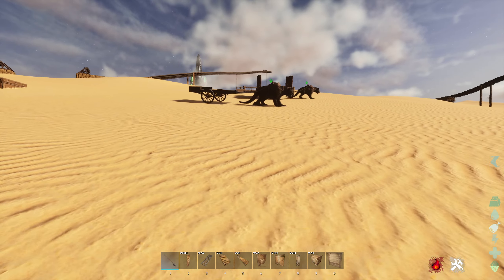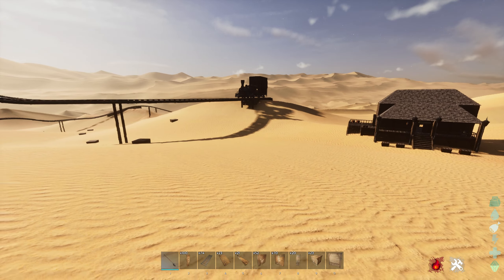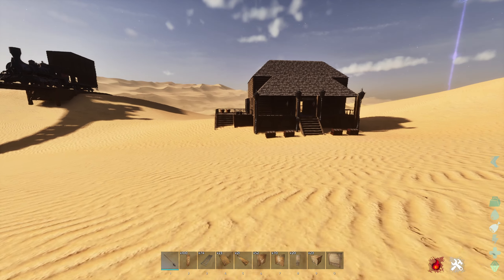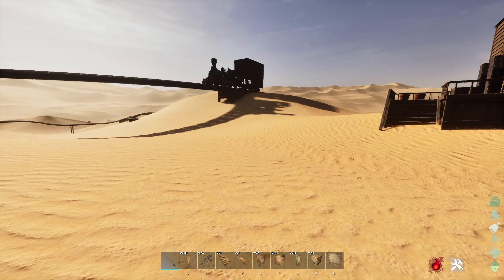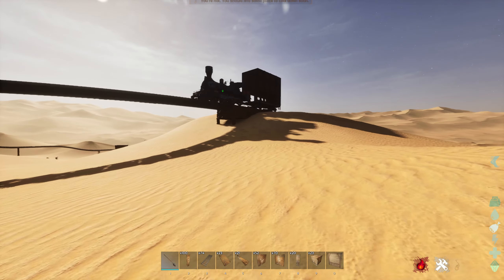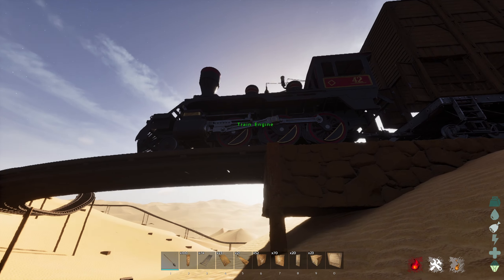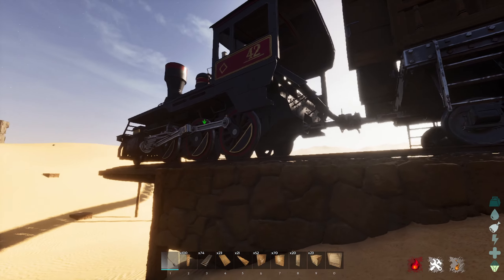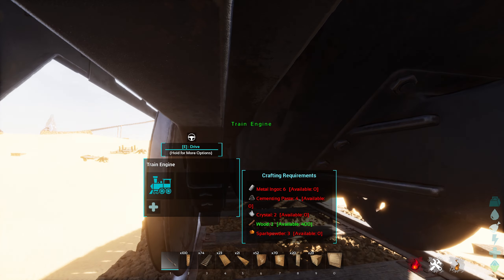Unfortunately the other two maps aren't out yet so we can't check out everything in the DLC pack, but I feel like this is going to give you guys a good look at what's actually going to be available in all three parts so you can make your choice from there. The first thing you get in the Scorched Earth part is a train, because who doesn't love trains? This is definitely the part I'm most excited for, so let's head in here.